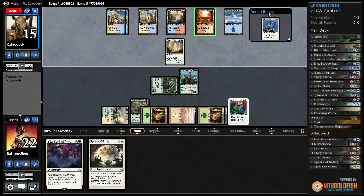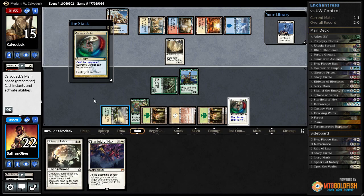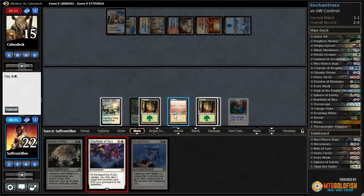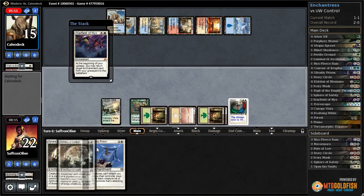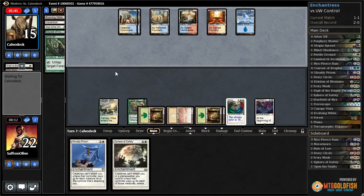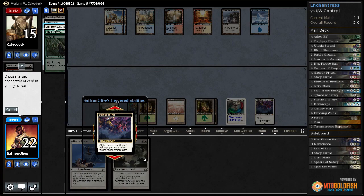Sacred Foundry for our opponent, tapped. Supreme Verdict wipes everything — that's actually fine because we're going to get to take advantage of Starfield for once. Starfield of Nix! So good, so good. I think this means we win unless our opponent can deal with our Starfield this turn. Opponent loots and passes — so we get back Nevermore first.